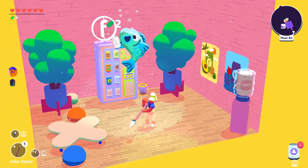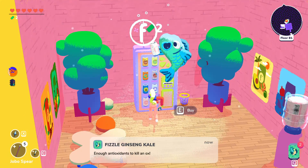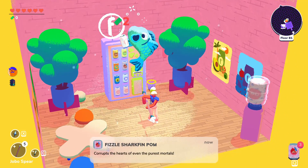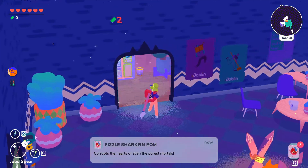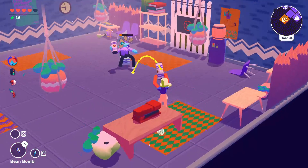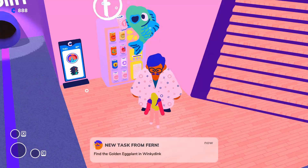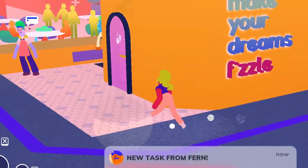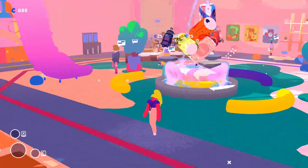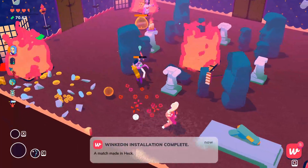The third perk is that you can hold more fizzle at once and buy fizzle from vending machines — a vending machine room appears that gives you a random can. This perk is unlocked by two tasks. The first is to defeat three bean bomb boys with bean bombs — use their own bombs against them. The second is to find the golden eggplant in Winky Dink — check all the rooms and you'll find one hanging in one of them.